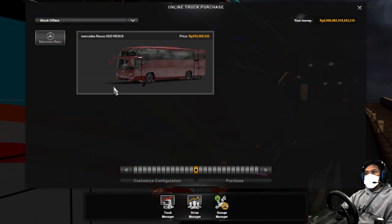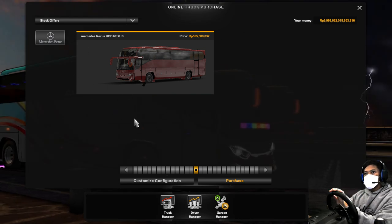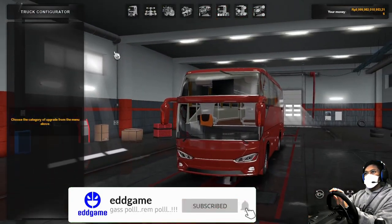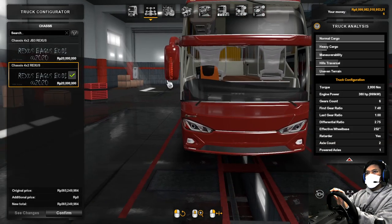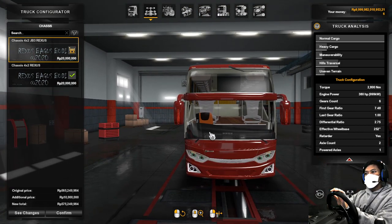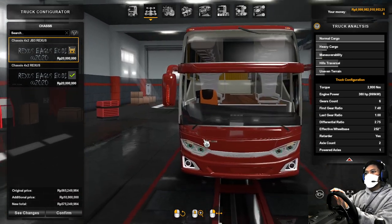Akses mod dealer ya. Bagi kalian di versi 1.34 ke bawah, untuk dealernya ada di dealer Mercedes. Kita customize, kemudian kita mulai dari kabin — kabin ada satu. Terus sasis ada dua. Oh, ini perbedaannya ada di face ya — ini face JP3, kemudian ini Rexus. Kita pakai JP3.